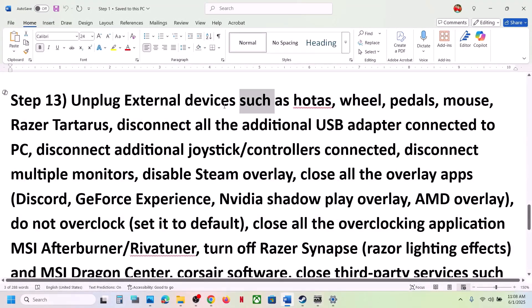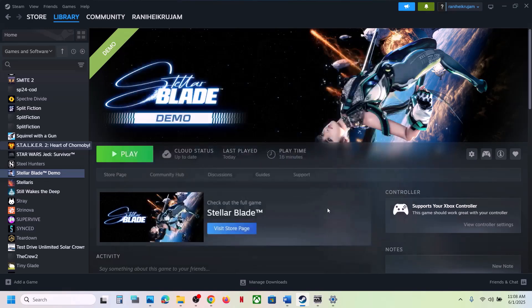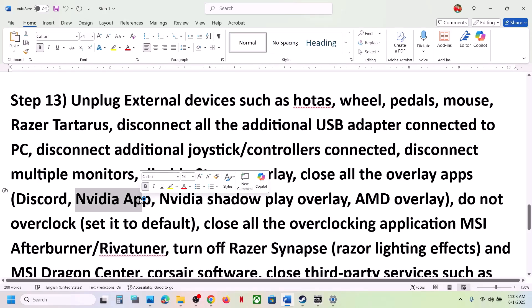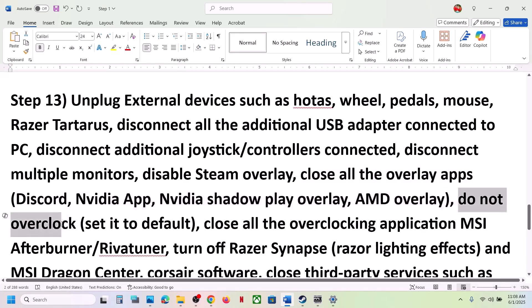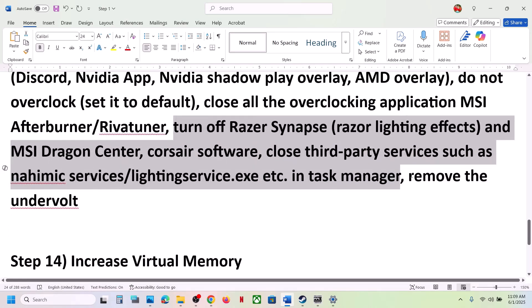The next step: unplug all external devices you are not using — such as steering wheels, pedals, USB adapters, extra controllers, and multiple monitors. Also disable the Steam overlay: right-click on the game, select Properties, go to the General tab, and turn off 'Enable the Steam Overlay while in game'. If you have Discord or the NVIDIA app running, turn off their overlays too, or simply close all overlay applications. Do not overclock — set your computer to default settings and close overclocking applications like MSI Afterburner or EVA Tuner. Remove any undervolt if applied.